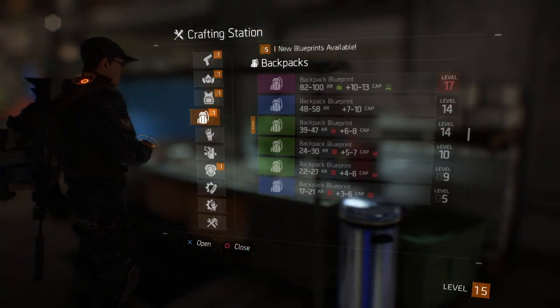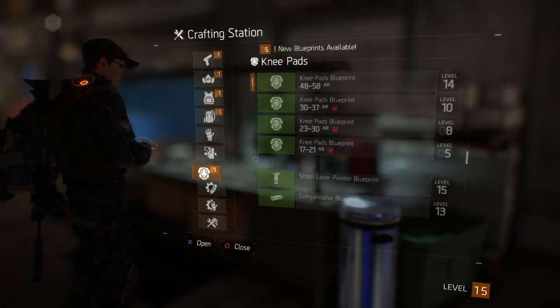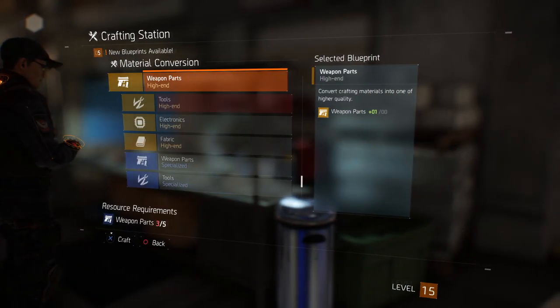This is the crafting station. It's separated into categories from weapons, masks, body armor, etc. If you go all the way down to the bottom, you'll come to the material conversion panel, which allows you to convert five of a given material into a higher quality version of that item.